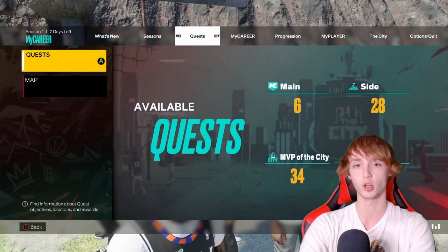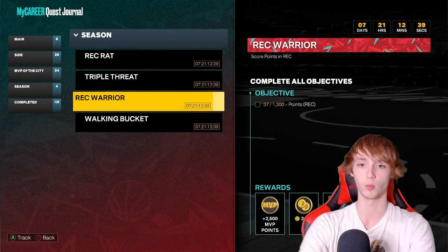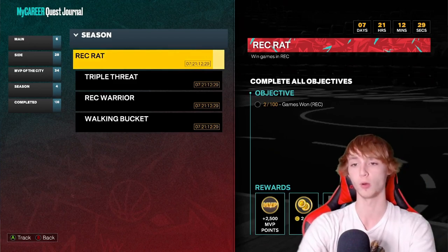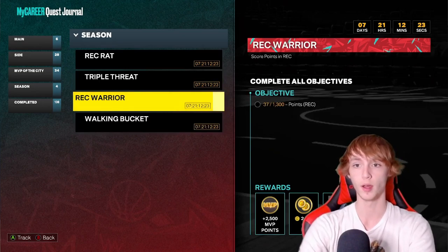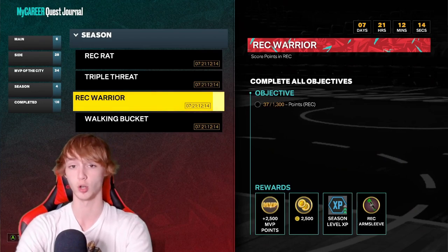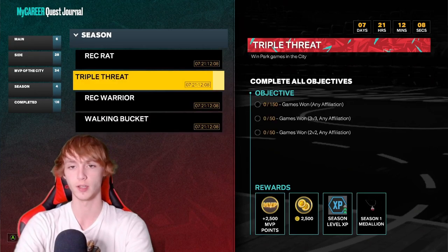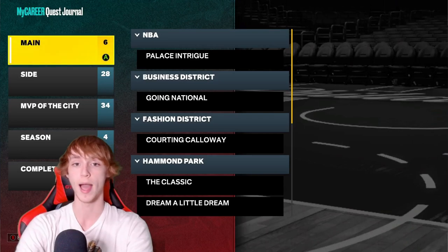A couple other things you guys have to do is going to be in your quests. Do you have Season Limited Quests? I believe this is also on current gen. Wreck Rant, Triple Threat, Wreck Warrior, and Walking Bucket are all on next gen. Make sure you guys do these quests in order to get all these rewards before the end, because we have 7 days and 21 hours left at the time of this recording. They're like win different games in the city, score points in Wreck, score points in the city, win games in Wreck — all that stuff. That will get you guys a ton of Season XP, which is great if you're trying to get some extra levels. There's like a t-shirt, arm sleeve, medallion, player banner, and a bunch of different stuff you can get if you do these Season Quests. So make sure you grind these out as soon as you possibly can before Season 2 begins.